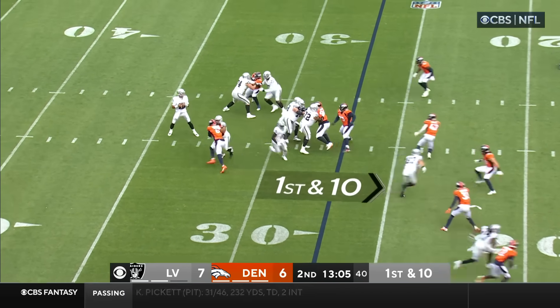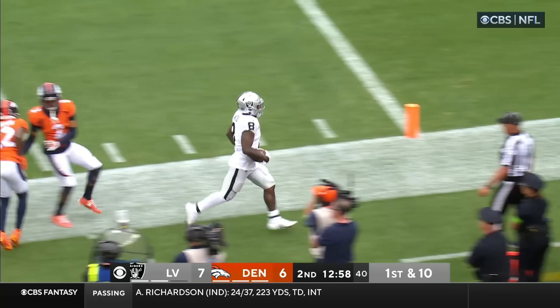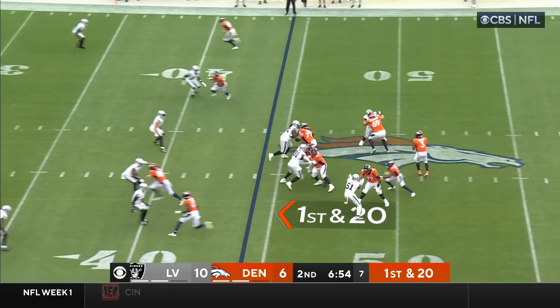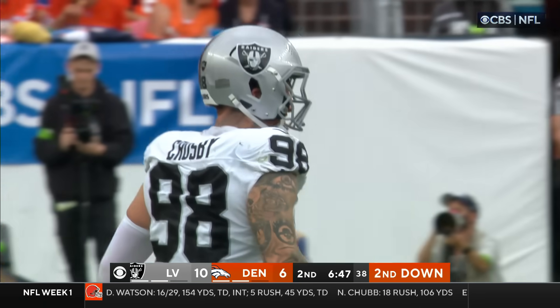Off the play fake, Garoppolo looking to throw again. Dumps it off to Josh Jacobs. Jacobs breaks a tackle with those strong legs and along the sidelines he's out of bounds. The pocket's collapsing — Wilson's going down. Crosby will be credited with the sack, but he was helped out by a host of his teammates.